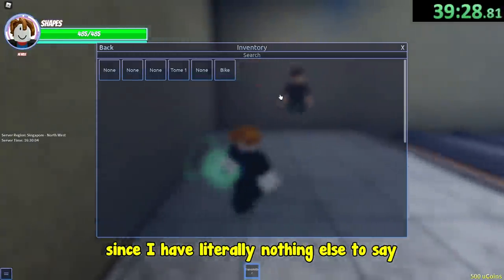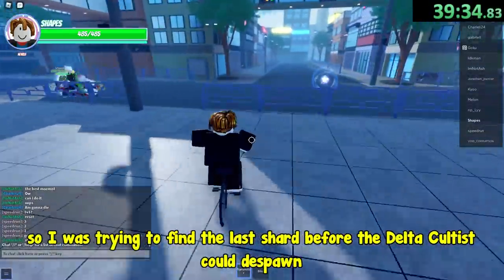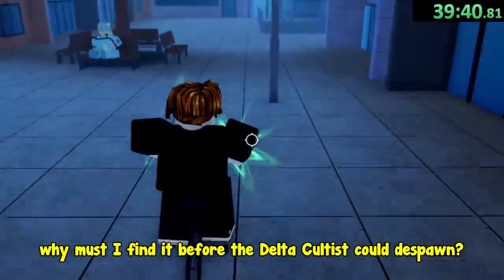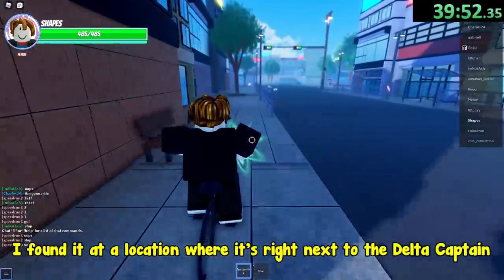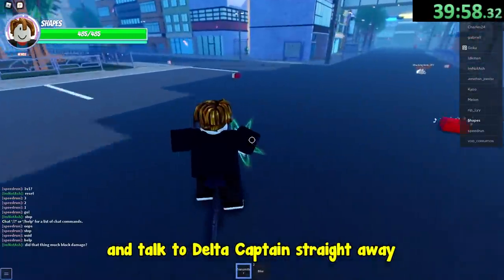I immediately noticed that a delta cultist and a shard spawned in this server, so I was trying to find the last shard before the delta cultist could despawn. Why must I find it before the delta cultist could despawn? Well just stay and find out. I found it at a location where it's right next to the delta captain. We are going to grab it and talk to the delta captain straight away.